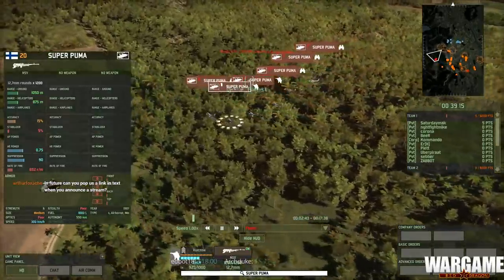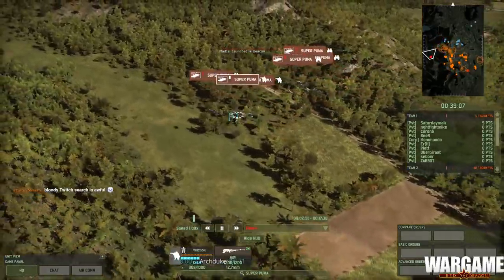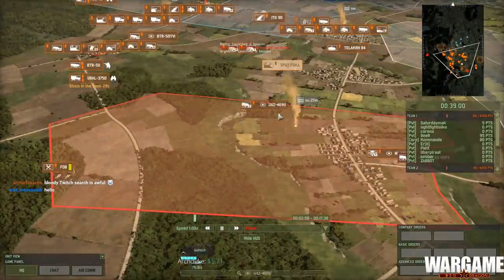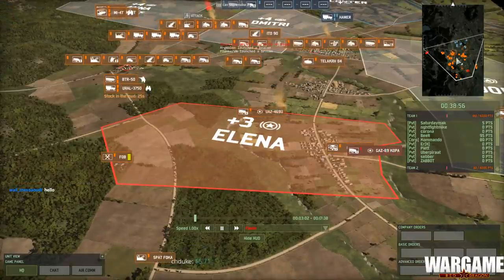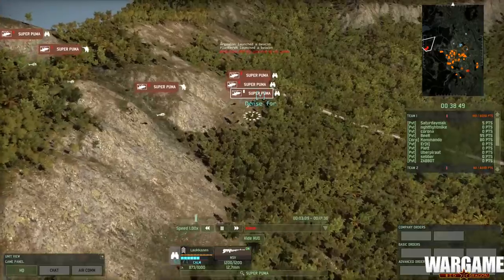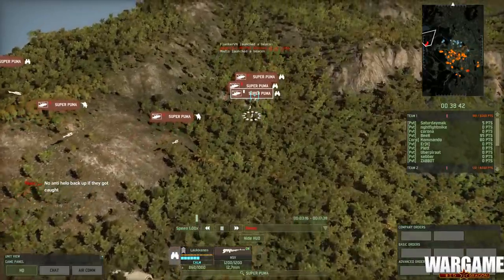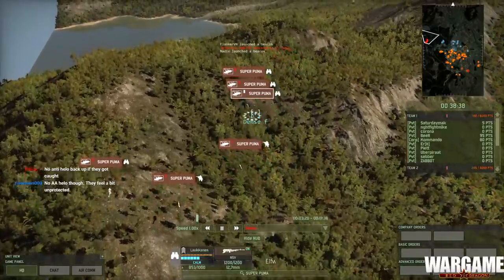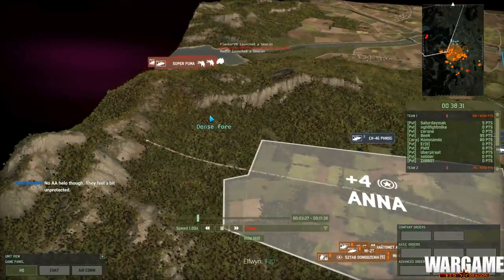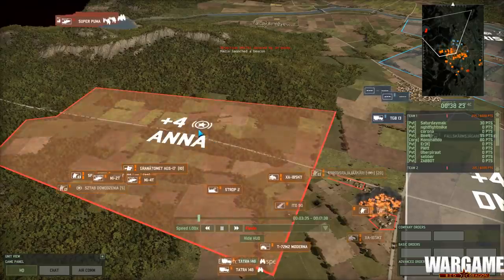He was able to buy quite a few of those — that's six helos. He doesn't have a FOB; it's one CV, cheap as possible. Look at how far these guys are able to go. I thought the enemy had an air patrol up at some point, but they probably didn't detect the helos. Who needs Anna anyway — just bypass the whole sector.